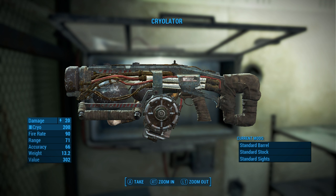Greetings fellow Fallout 4 aficionados. Got another Wicked Tips and Tricks video for you today — how to get your hands on the Cryolator early in the game, totally fairly, without using any exploits.